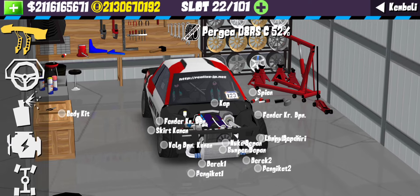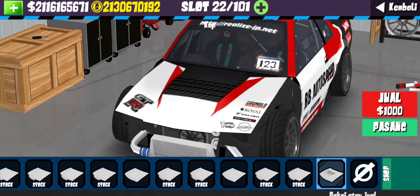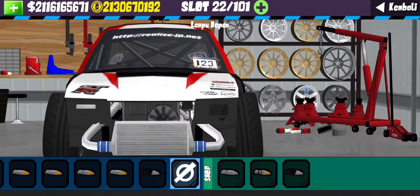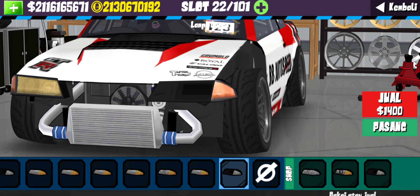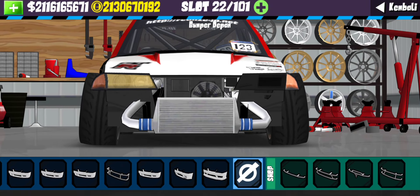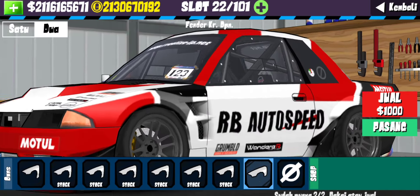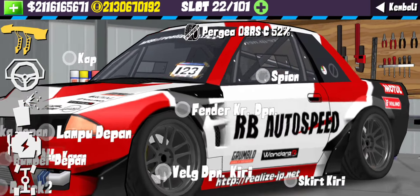Kita pake base R32 ya. Kita mulai dari bagian kap mesin, disini kita gunain model yang atasnya ada bolongannya supaya bisa membuang hawa panas dari mesin. Untuk bagian lampu depan kita pake yang sebelahnya bolong, biar nuansa time attacknya makin kerasa. Bagian grill kita gak pake, dan untuk bagian bumper depan kita gunain model seperti ini. Selanjutnya fender depan modelnya seperti ini guys, dari bagian body kit aja udah mantep banget.